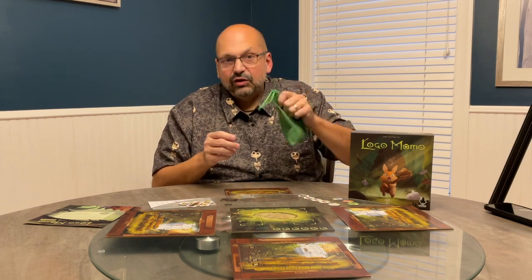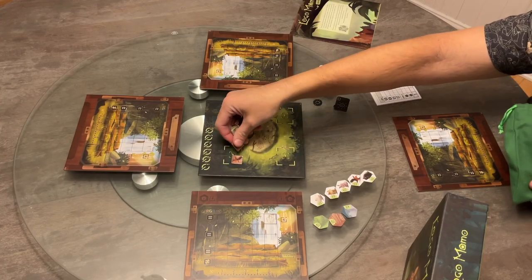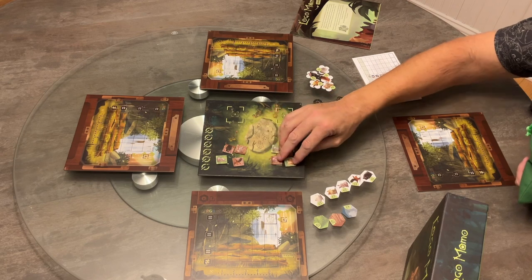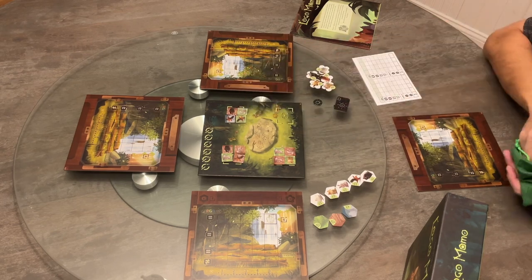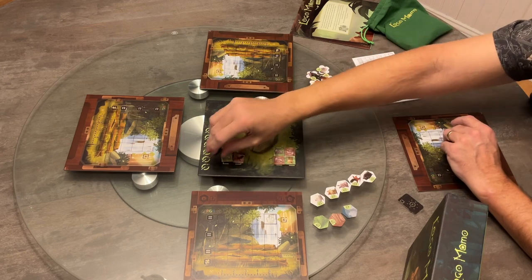To set up the game, make sure all of your animal tiles are in the bag and give it a good shake and mix. Then randomly pull out four sets of four tiles and arrange them on the forest board. You choose a first player and they get the camera token. Every game takes place over six game days, and you put the starting day marker on day number one on the forest board.